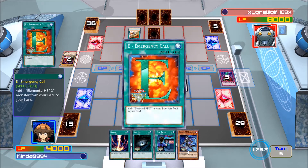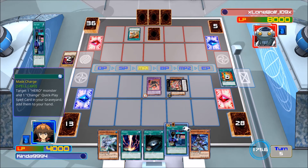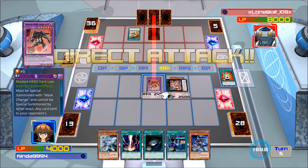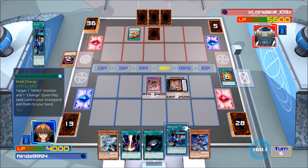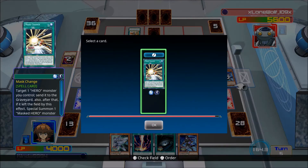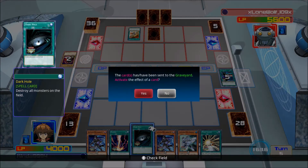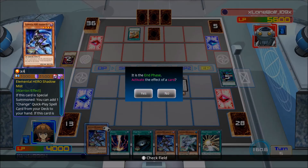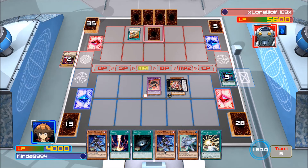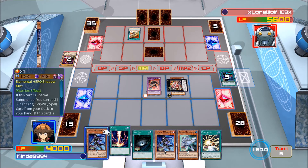Emergency Call — we're just gonna activate it and add Bubbleman, could already have Shadow Mist. We're going to use Mask Change: add Shadow Mist back and our Mask Change. Had we done that sooner I could have seen the card and got more damage on board, but I think we're still in a much better position. I didn't want to bring out an extra monster in case that back row was live.